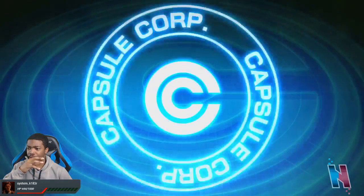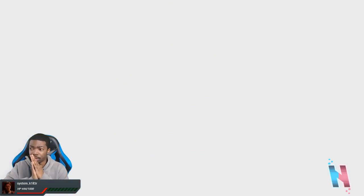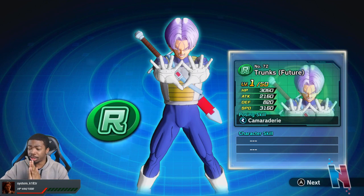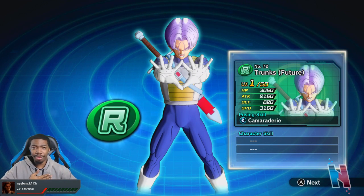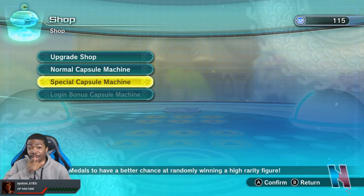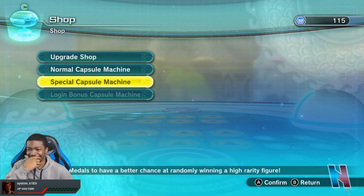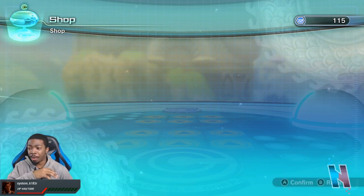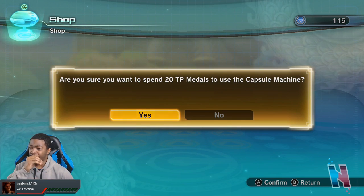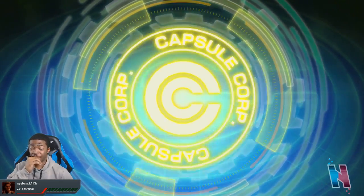We're running down to the last five tries, so I'm gonna do the rest as all group summons. Hope you guys have better luck than I have. If you guys got any URs let me know in the comments — and if any of you got Beerus, I'm gonna need that account. Alright, last five summons, all group summons. Three, two, one — I thought it was gonna be blue again.